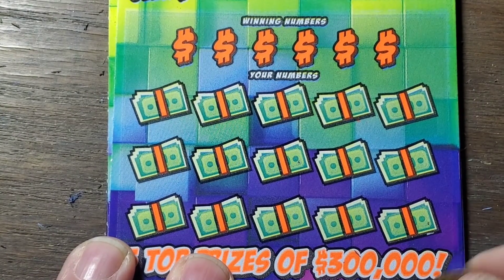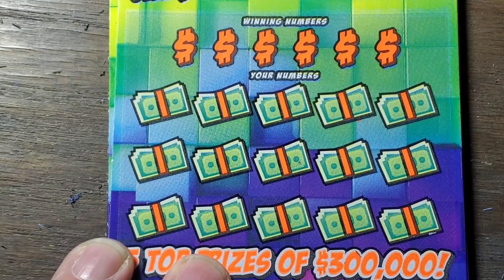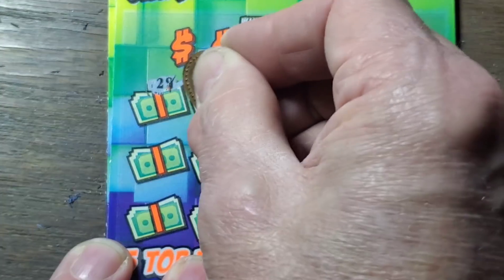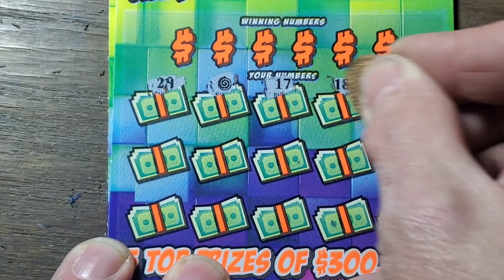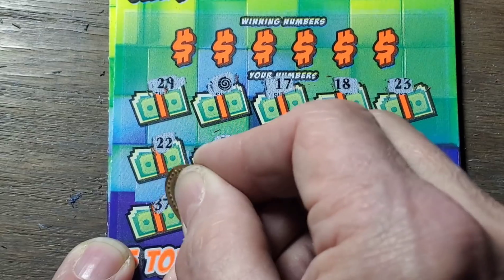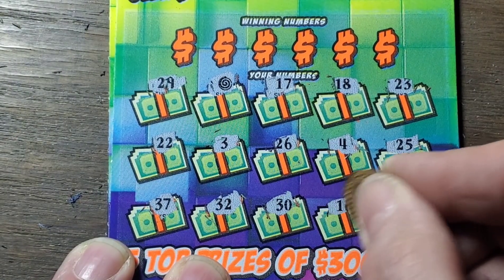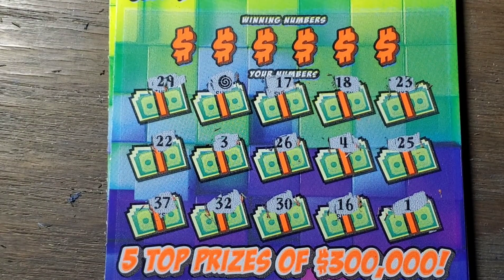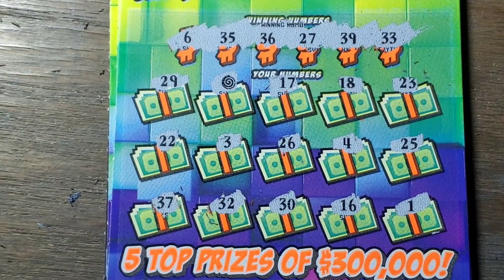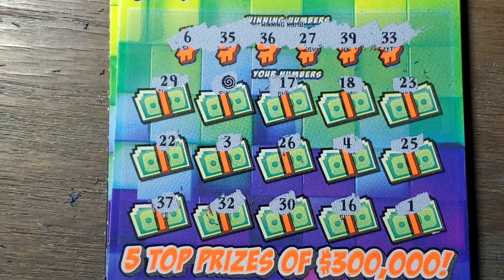Same thing — looking for symbols. Can we find one today? We did! We got a swirl. That's an auto win. It's going to be $10 or $20, that's the question. We didn't find any help for the old swirl, but maybe we'll find a number to match. How about a six? Do we have a little six anywhere? Nope. 27, a bunch of numbers in the 30s — 33, 35, 36, 39. None of those.